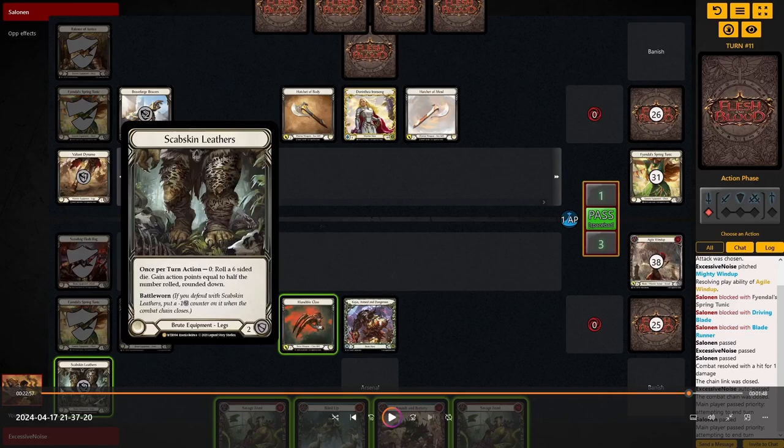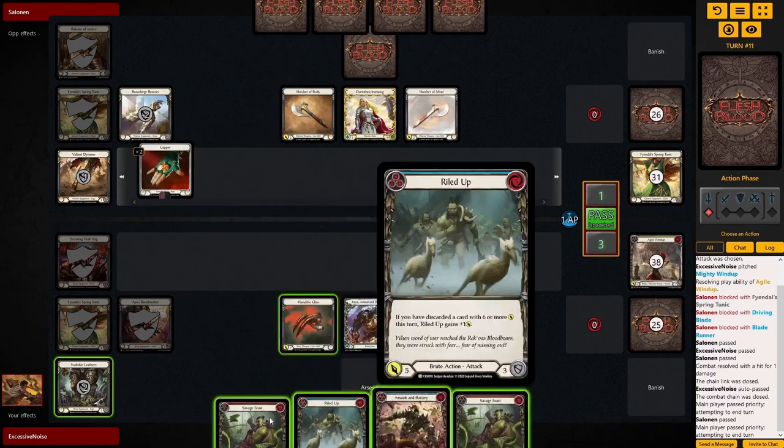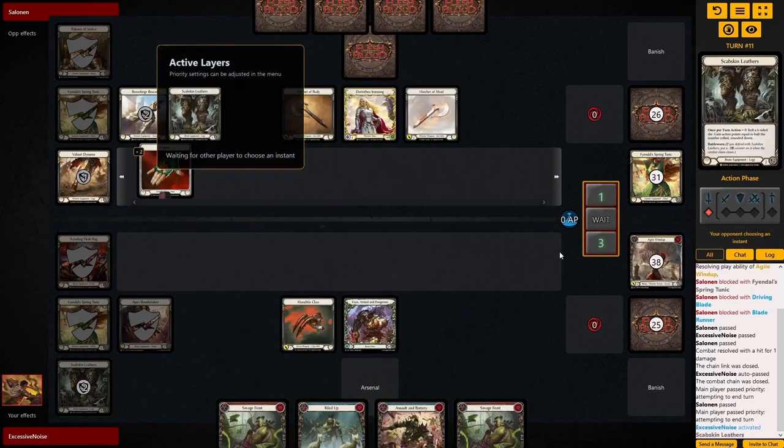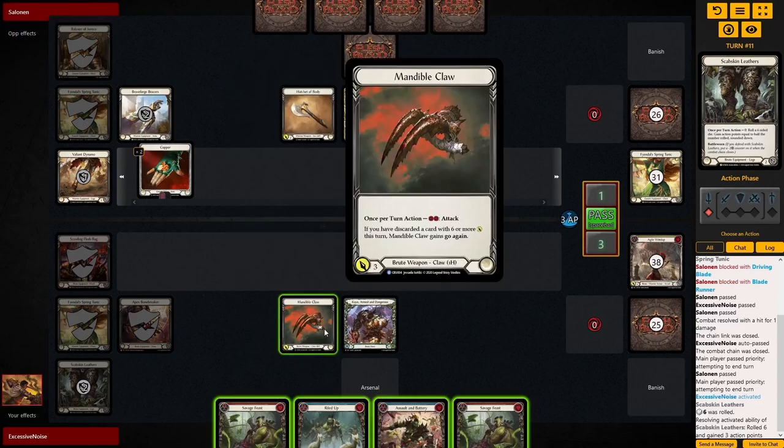I see myself in a losing position here, so I actually choose to roll the Scab-Skin Leathers. But this is one of the only times I would choose to do so. And of course we get paid off because of our discipline — now this game is completely done for them.